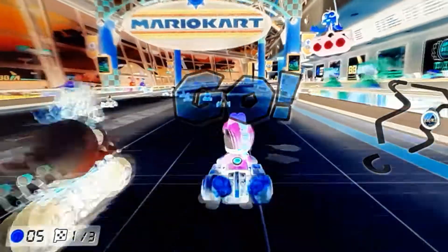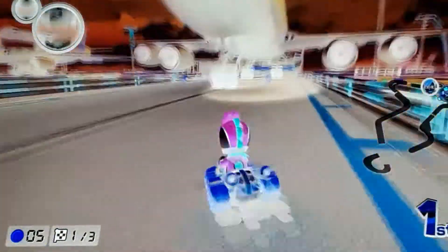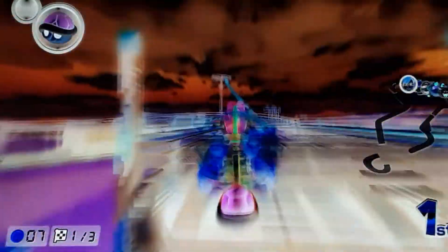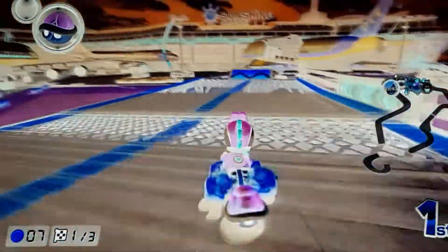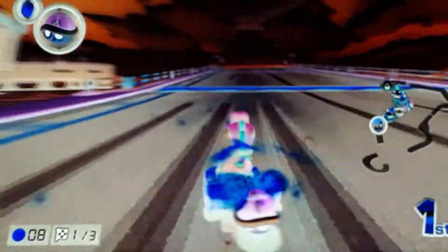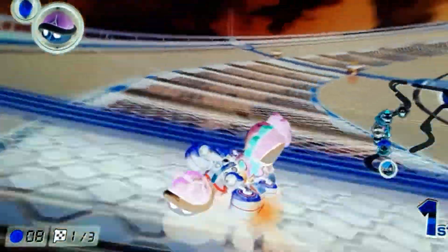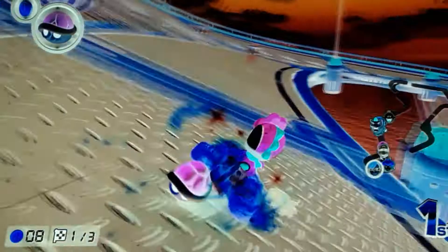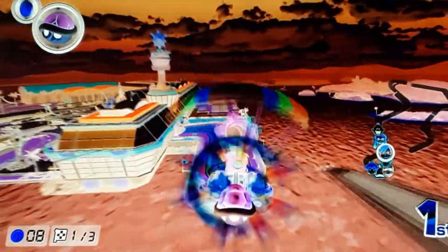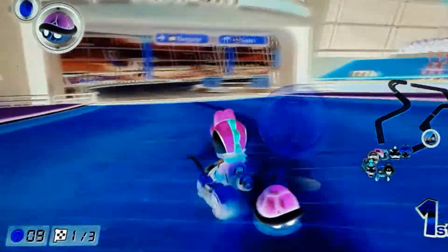Oh my god, look at King Boo. Wow. I wonder if Yoshi also turns pink. That is a green shell — I have to remember, it's been a little bit. The water looks like a reddish, like a super reddish, almost black. Maybe even a hint of orange, which is weird.